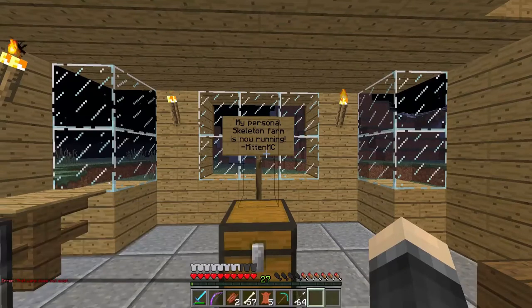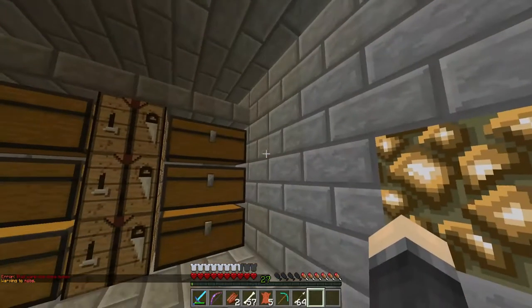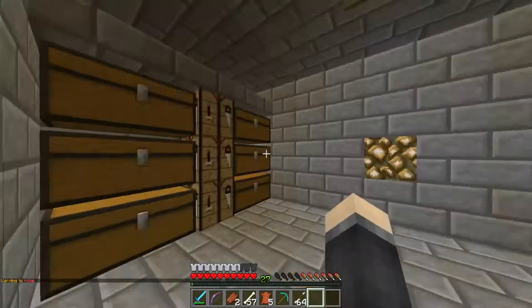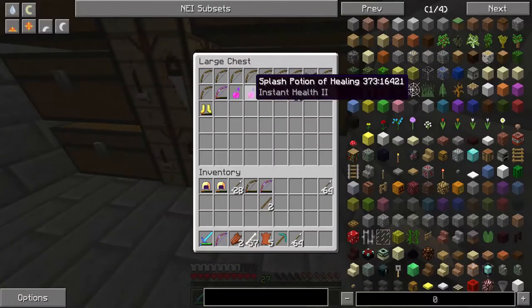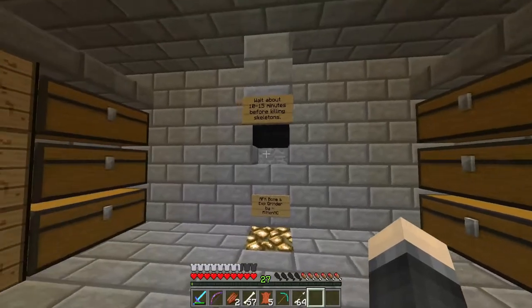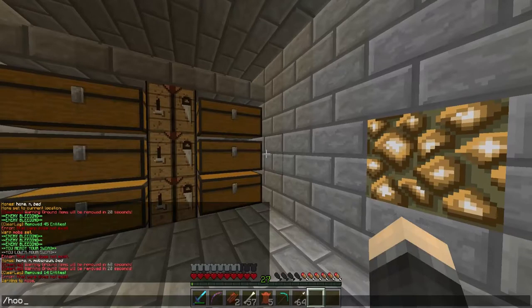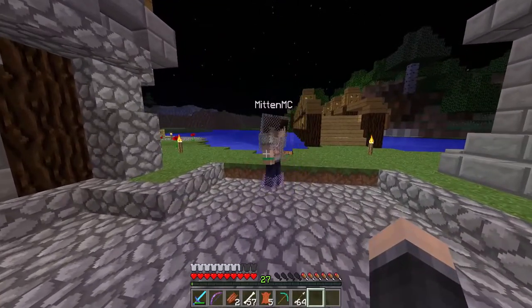So guys, this is Warped Mobs, which is a mob farm that Mitchell created. Basically skeletons drop down through there and then you use either potions, or if you want your MCMMO swords level to go up you just hit them, which takes a bit. The potions are extremely easier. We should also show them the farm I created. We'll go to that soon, and I'm saving up 24 diamonds because I need a set of Prot 4.